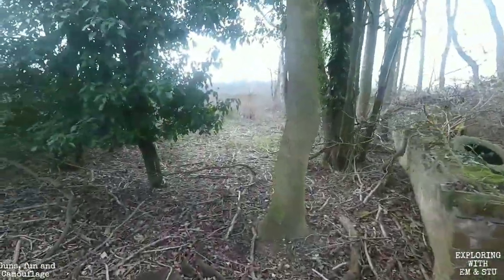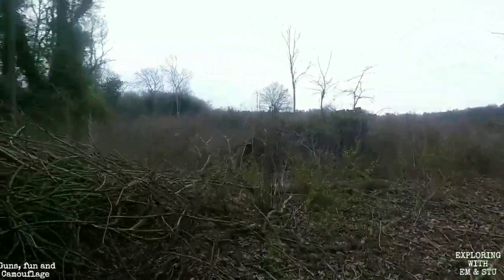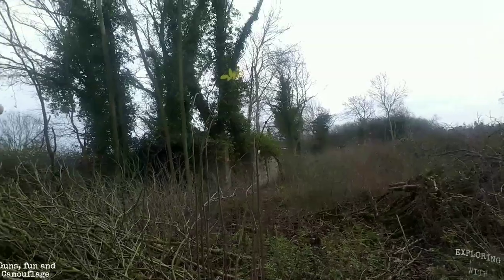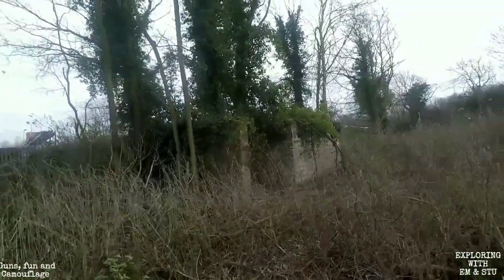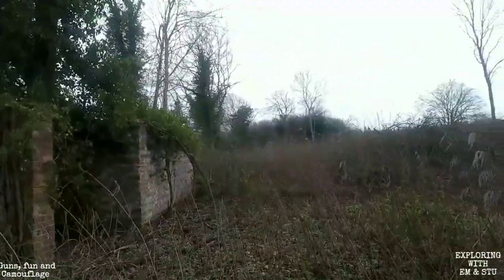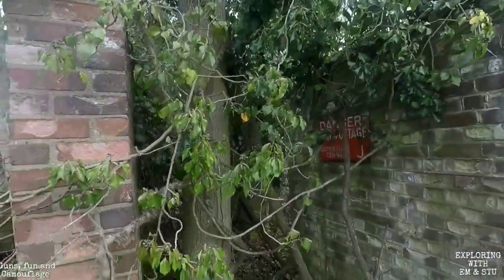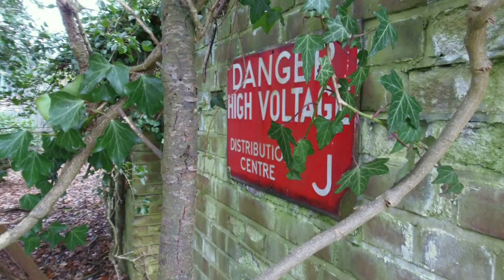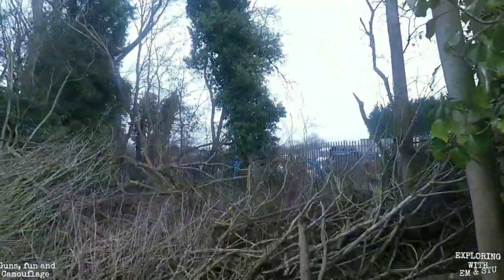We're going through the trees now — I'm probably pinging Emma in the face with bushes. We've got another significant building just here that we're going to have a look at, on our way out. It says 'Danger' on it — and we don't know the meaning of danger! It says 'Danger: High Voltage.' It looks like there might be an original bed or something in there. It looks like a distribution centre — that's interesting.